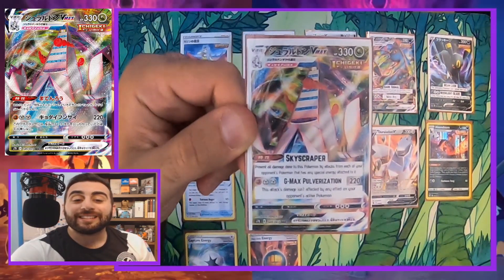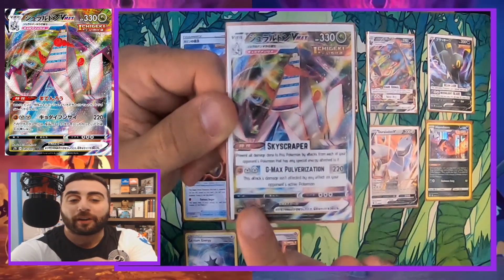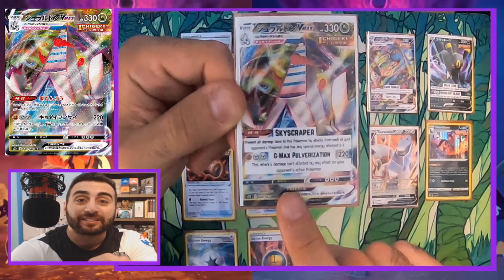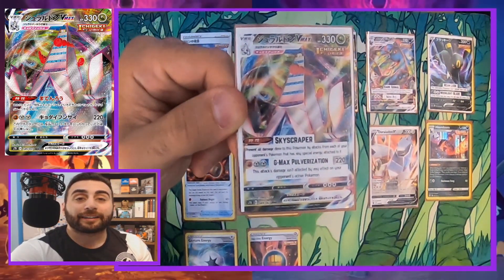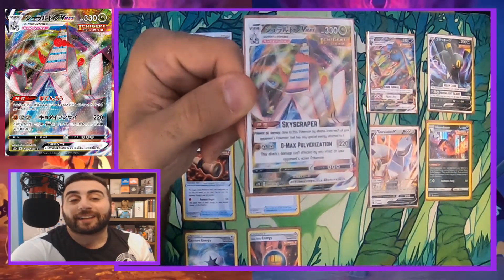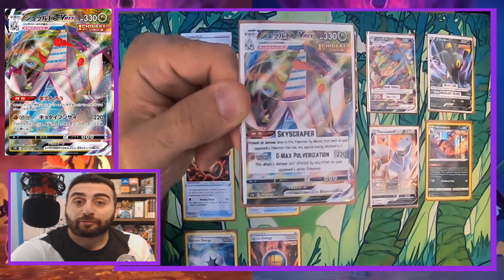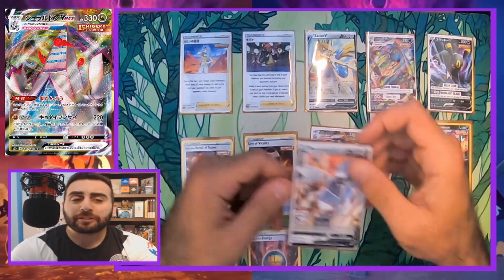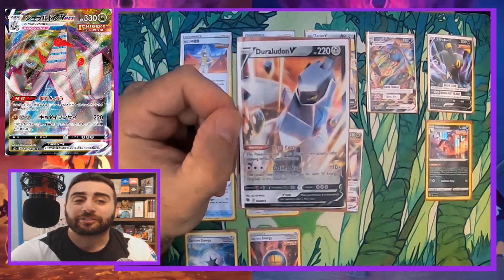This is a dragon type Pokémon, and dragon type Pokémon have no weakness and no resistance. You're not hitting anything for weakness, but you're not being resisted by anything either, which I think is fine. This evolves from Duraludon V, and I'm using the Duraludon V from Champion's Path.